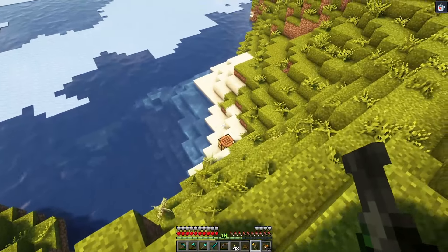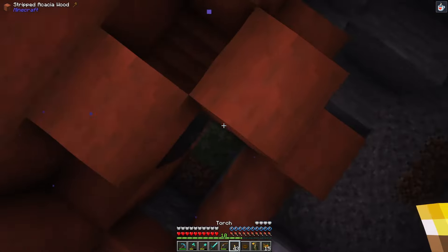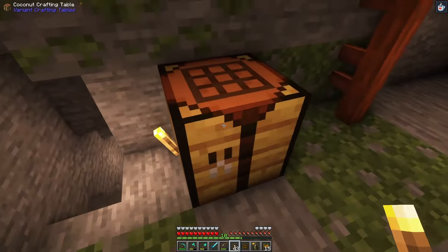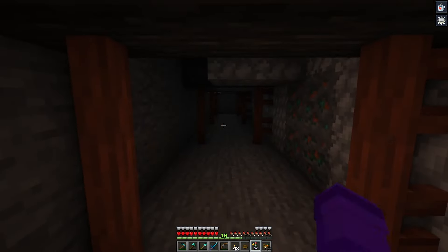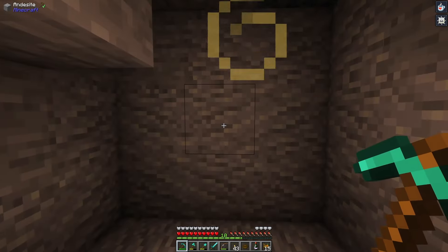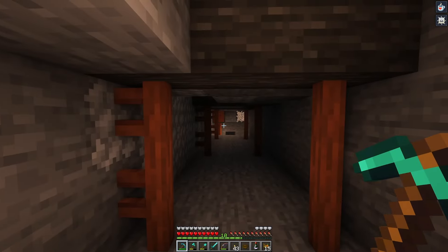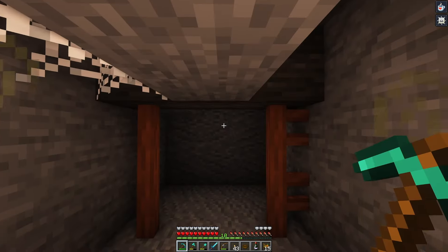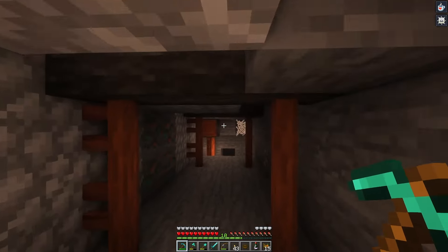Long-standing viewers will remember this spot — there was a mine shaft under water. Let's go in there and find a dark area to test this out. The glow effect — it's not as cool as I was expecting. A torch gives more light. The effect is a little jumpy, kind of giving me a seizure effect. Maybe that's not the best wine.